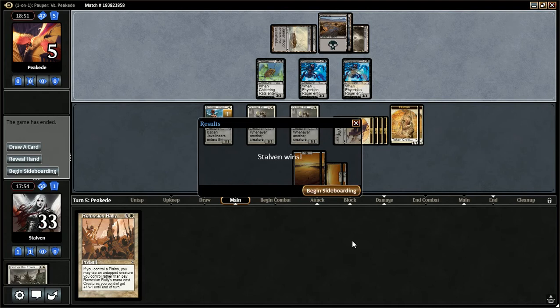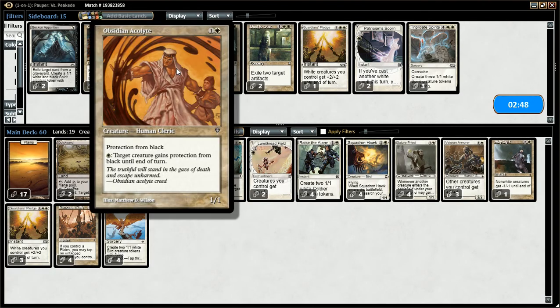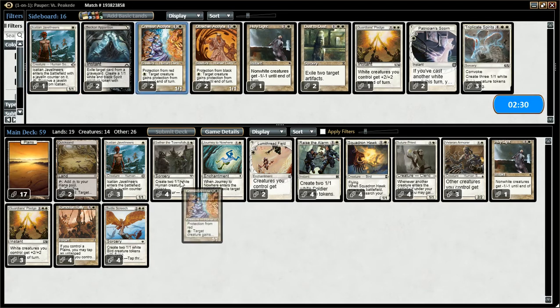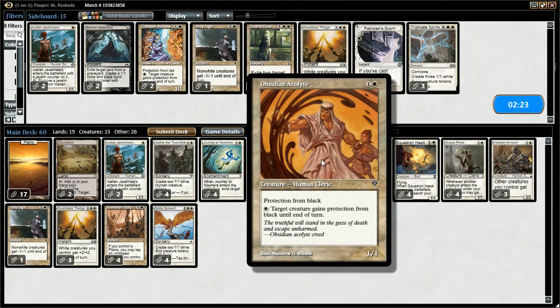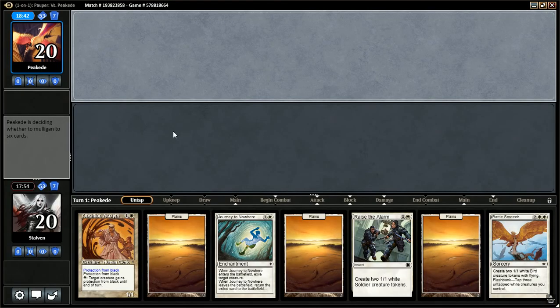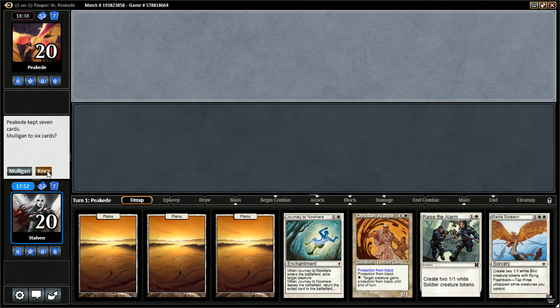On to Game 3. I kind of like my board state. Obsidian Acolyte is pretty good — protection from Black — it's not bad. Maybe I should bring it in. I don't know if I can squeeze it in though. Maybe cut a Javelin — let's bring in another one. Obsidian Acolyte's pretty good against Black. Our opponent gets to go first so he definitely has the advantage here. We're looking for a decent opening hand — and this is a decent opening hand. It's got land, it's got spells, it's got Obsidian Acolyte. We'll keep this hand.